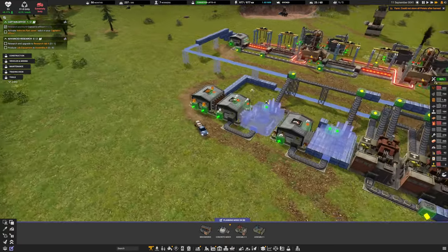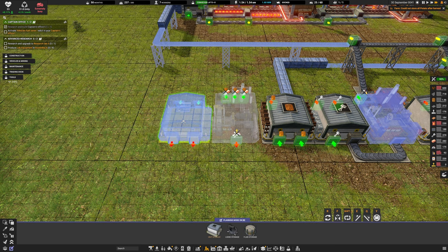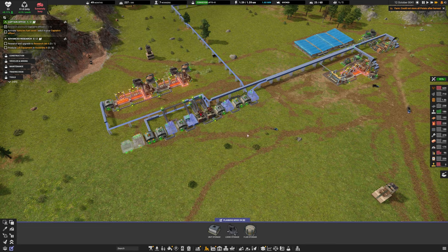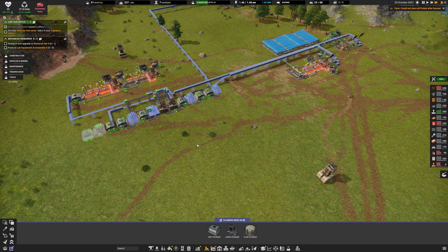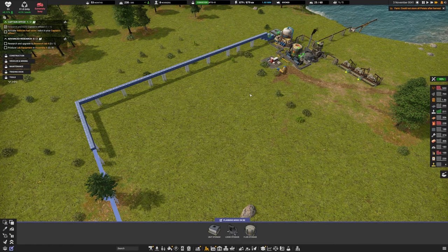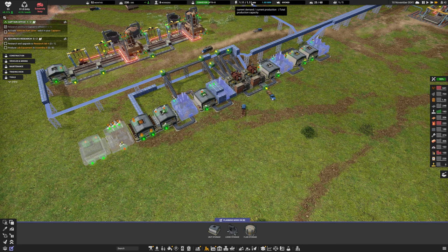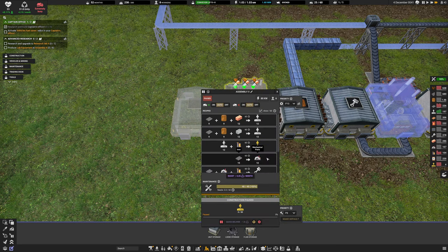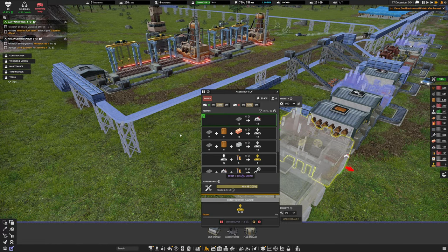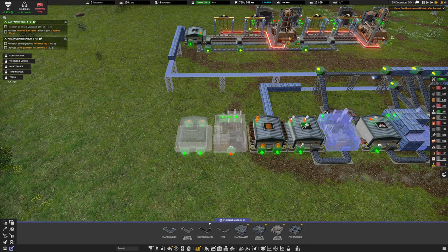We're only making 12 mechanical parts but the research lab needs 12, so I might need to add another assembler on the end. I'll bring the electronics belt over to feed it automatically. Trucks are extremely busy right now importing, exporting, and building - but once these belts complete the relief will be massive. I need to keep an eye on power - we have 1.6 megawatts with two generators, and when these machines start up we might tip over.